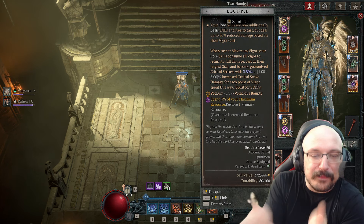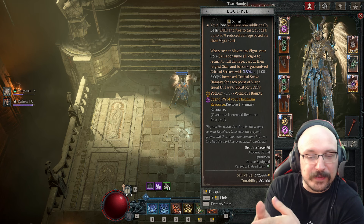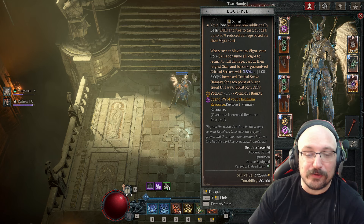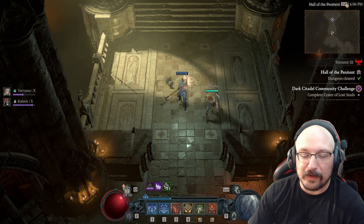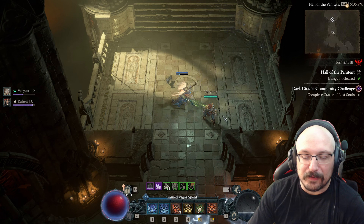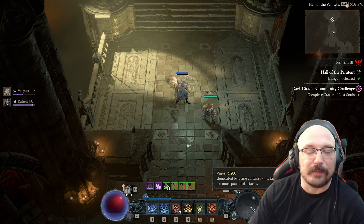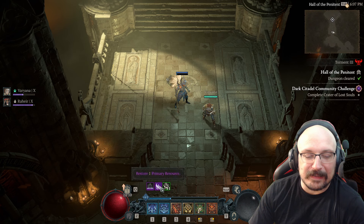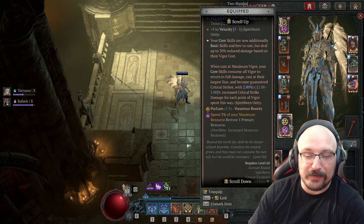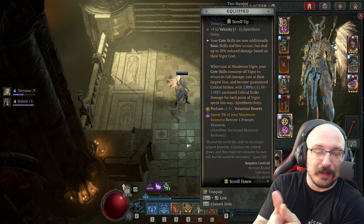I've been messing around with Pock Lum here and it might be bugged — when I spend 5% of my maximum resource I'm supposed to restore one primary resource per 5%, so it should give me 20 primary resource back. However, as I use my resource I only have three vigor restored, so it's not seemingly working the way we'd expect. We are potentially getting this extra 20 vigor during the pop of the Capeleke though, giving us even more multiplicative damage during the explosion.